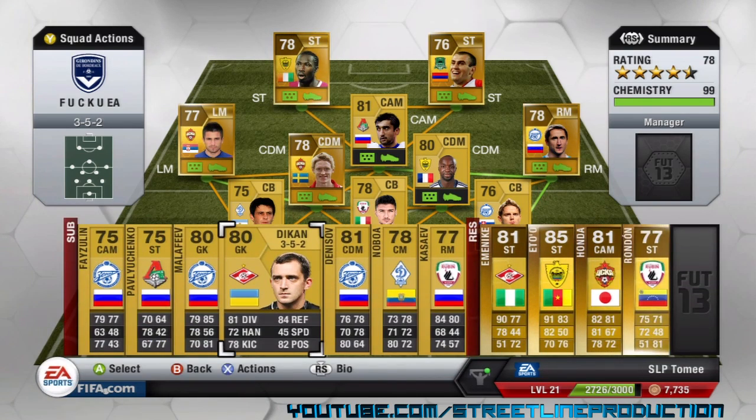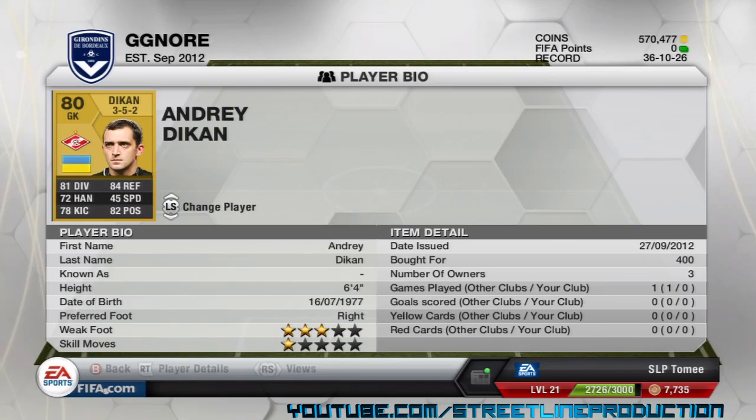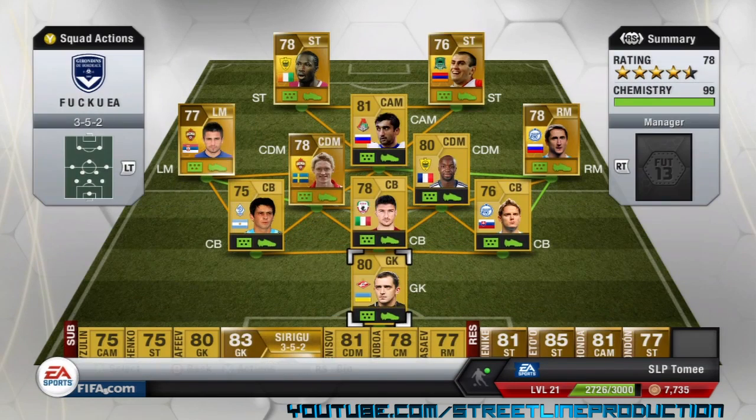I've got three options for goalkeeper. The first one is this guy called Decan — pretty good stats: 81 diving, 84 reflexes, 72 handling, 78 kicking, and 82 positioning, which is actually pretty impressive for an 80-rated goalkeeper. You can pick him up for 400 coins, so it's a bargain. His height is 6 foot 4 — if you're going to pick up a goalkeeper he needs at least 6 foot 4, otherwise don't bother.